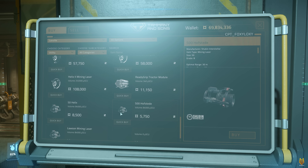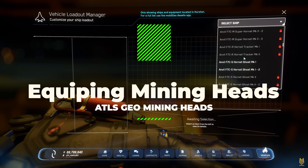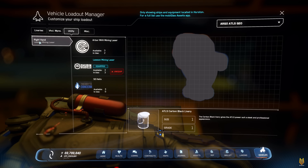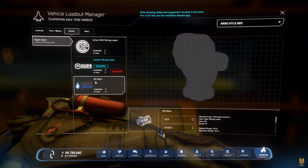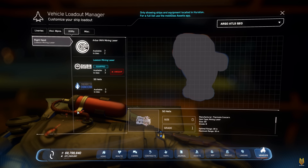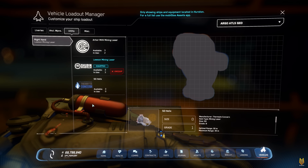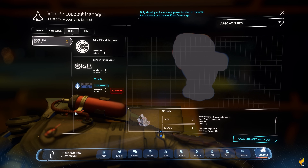However, it says S00. I'm going to buy it because when I try to equip this Hofstad, I cannot. So it's either a bug or something is wrong. It does say size zero, but in the title it says size 00. For the right hand, you have the Lawson mining laser as the stock laser. You can also see the Arbor and the Helix, but you don't see the Hofstad. So that's why I think that might be a bug — even though it says size zero, you cannot equip it to the Atlas Geo.